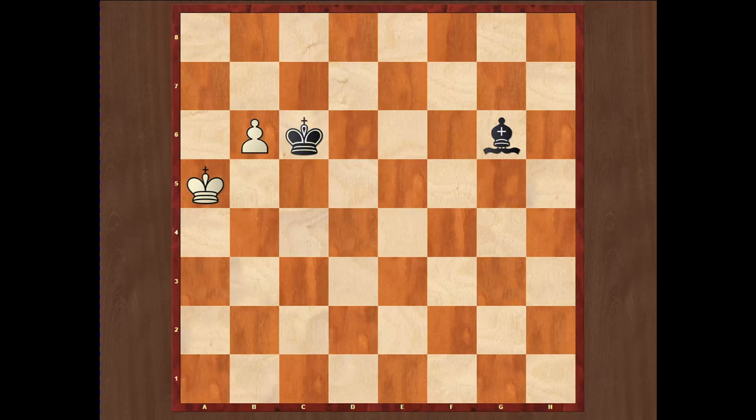In the endgames major piece vs Pawn, usually the major piece is playing to win the game and the Pawn is fighting only for a draw. But in the endgames minor piece vs Pawn it is completely opposite — the bishop or knight are trying to make a draw because checkmating using one single minor piece is usually not possible, and the Pawn is fighting to win the game.